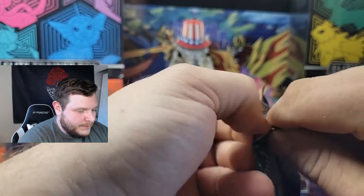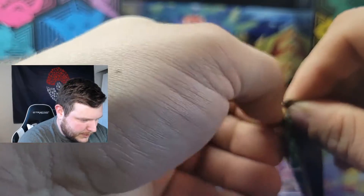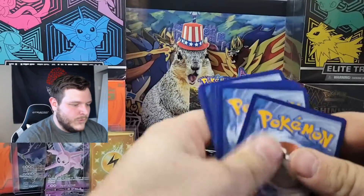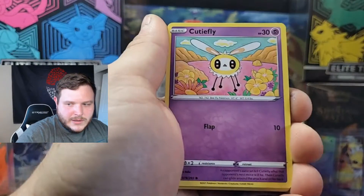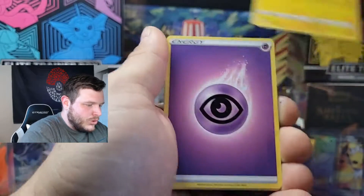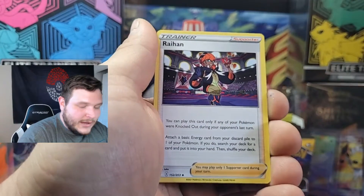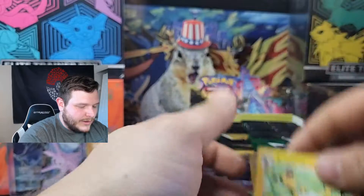This booster box is already giving back — two hits in the first couple packs. Next pack: Cutiefly, Pikachu, Applin, Lillipop, Emolga, Energy, Crystal Cave, Toy Catcher, Ribbon Badge is your reverse, and a regular rare Ampharos. You always forget — you're chasing these all-guard cards and I just sit here and forget, oh yeah, by the way there are gold cards you can pull.